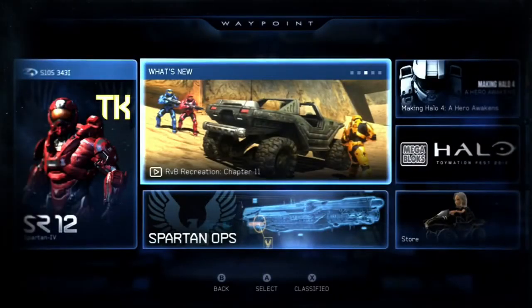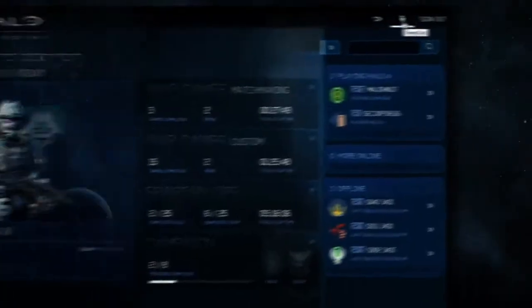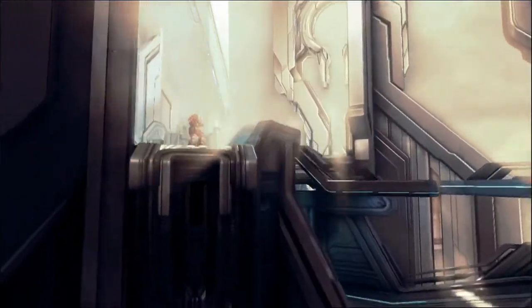Waypoint makes sharing and socializing easier than ever with the Waypoint Barracks. View your Xbox Live friends list to see who is playing right now and in what playlists. Check their player cards to view their Spartan customizations, compare stats, message them, and jump back into the game when your help is needed.